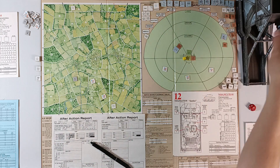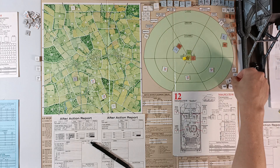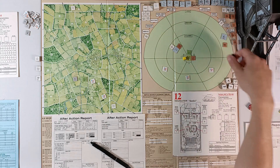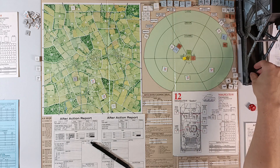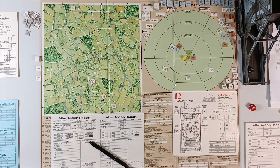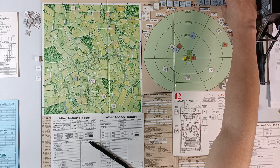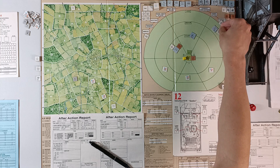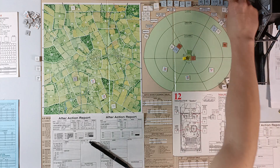We begin by spotting. We attempt to spot the Speerwagen and roll 3 — he is spotted. I'm trying to spot with my commander with a rating of 9. Then the AT gun with my commander — we roll a 3, so it will be spotted and identified. Roll on the appearance table — we roll a 2, that's good. It's a 50L, usually get nastier ones. It's a Pak 38, so it's not really that dangerous.